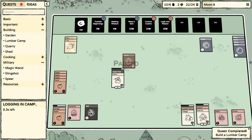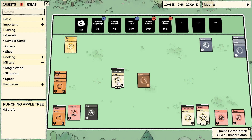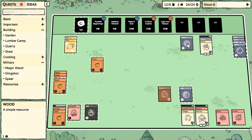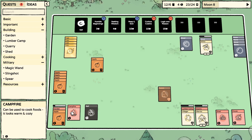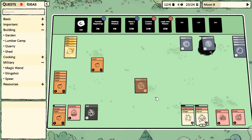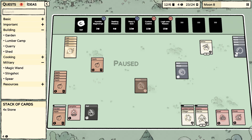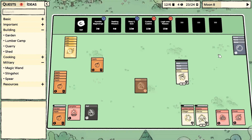We'll wait and go over here to make a stick. Got another flint — we can sell that since we have one. We have a stick now. Stick, wood, stone — I do want another shed.